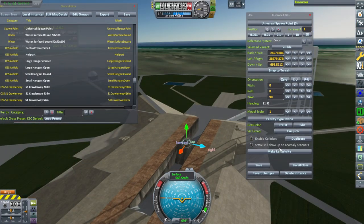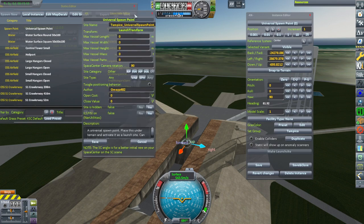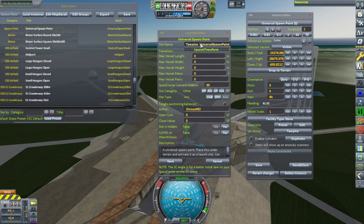Here I'm positioning the universal spawn point on the launch pad — this is important, otherwise you can't spawn there. The launch pad physically does not have a spawn point. So for the Tampico launch pad, we get to set the max vessel length, max width, max height, and all that business. We have to set the site category to rocket pad — RP is rocket pad, and the one next to it is runway.